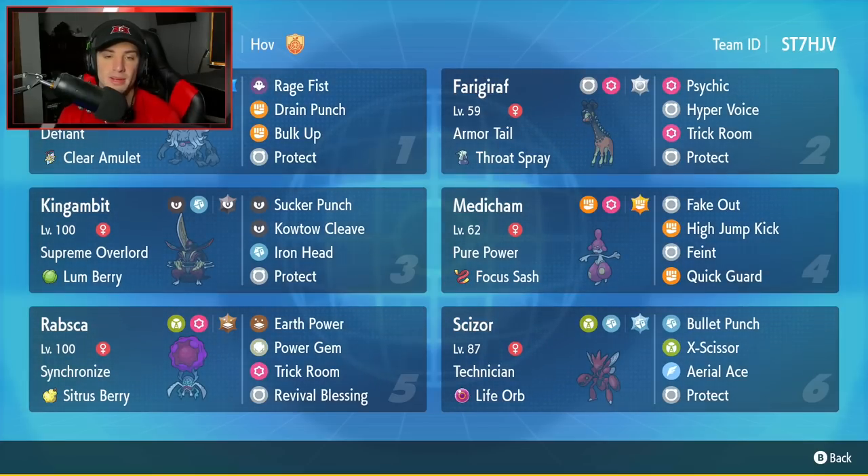Fifth Pokemon is going to be Rabsca — a new Pokemon released in Generation 9 with Synchronize and a Coba Berry. It's rocking Earth Power and Power Gem for its two attacking moves, then it's got Trick Room and Revival Blessing to revive an ally Pokemon.